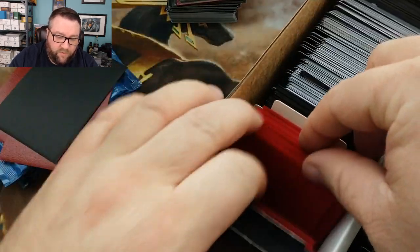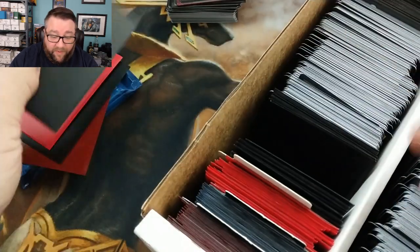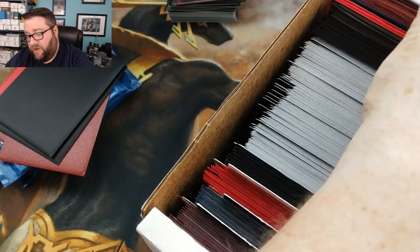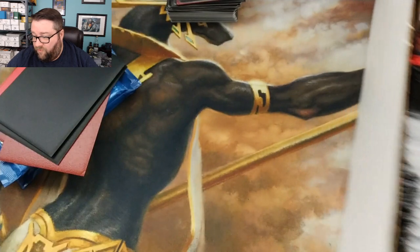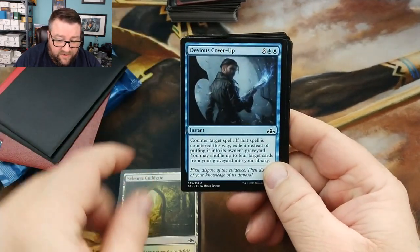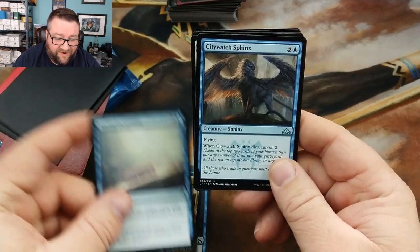One, two, three, four, five, six, seven, eight, nine and ten. Now let's go ahead and see what Golden got. We got a Timber Pack Wolf, a Selesnya Guild Gate, a Devious Cover-Up, Aether Hub — I mean that was a thing for a while, I don't think it's there anymore — Sacred Excavation, City Watch Sphinx, Star-Crowned Stag — I actually like that — got a Mastodon from Shards of Alara, Kathari Screecher, another one from Shards, and then Invoke the Divine.